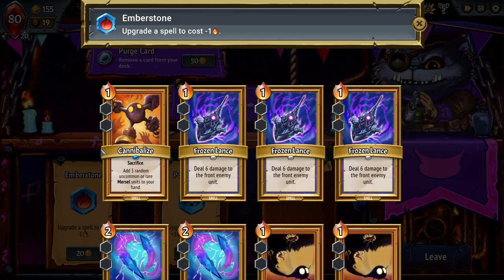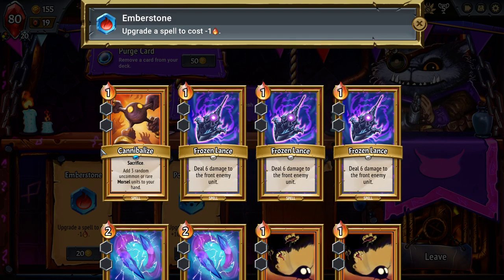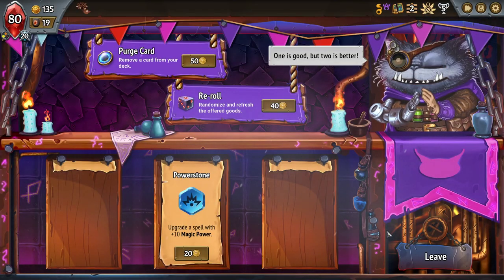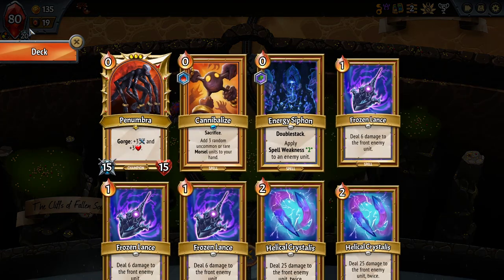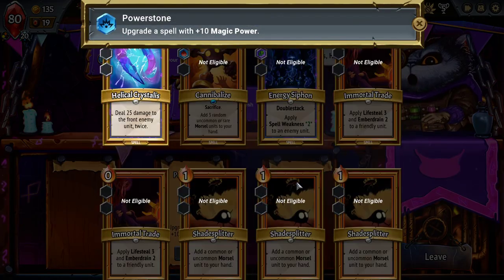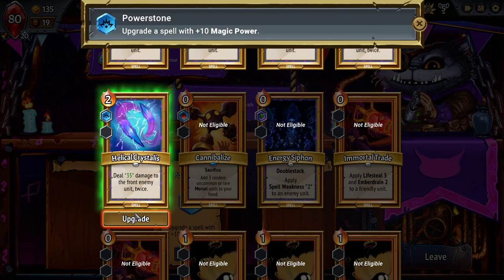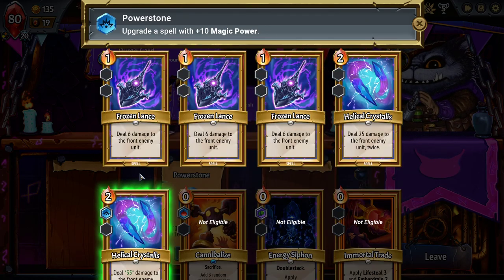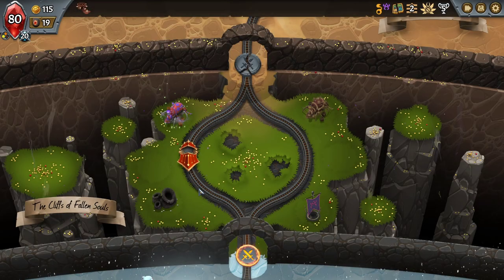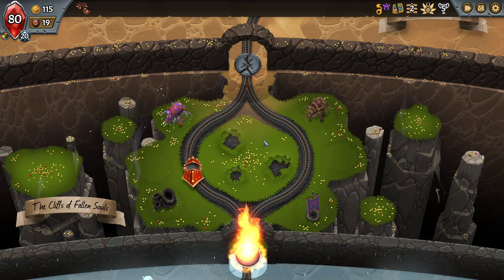The Helical Crystals honestly want to be cost reduced more than Cannibalize does. Cannibalize always needs to be played. Do I want to give plus 10 to something — Powerstone one of the Helical Crystals? It deals that damage twice, so it's actually plus 20. And if I have Spell Weakness, then it's plus 60. The Spell Weakness 2 is obviously the consideration there.